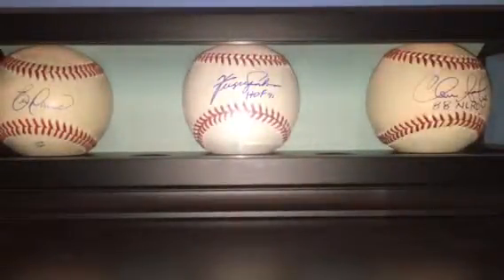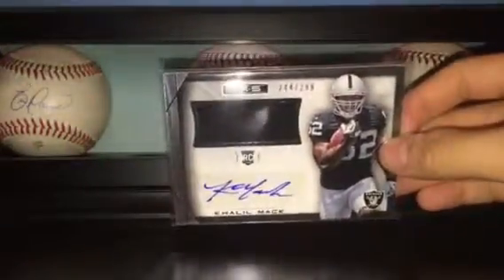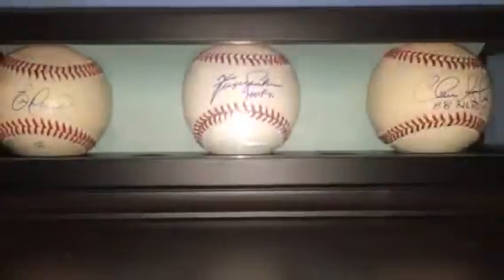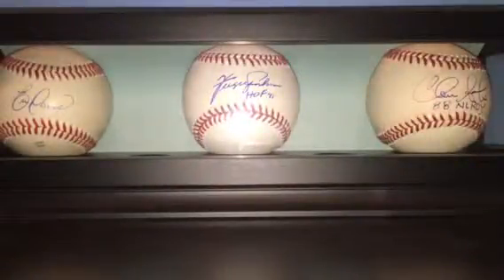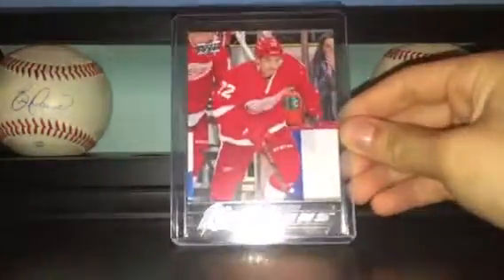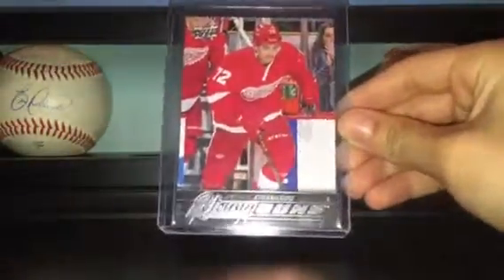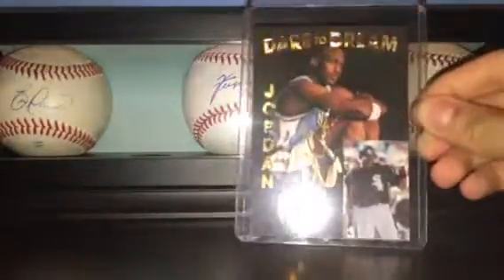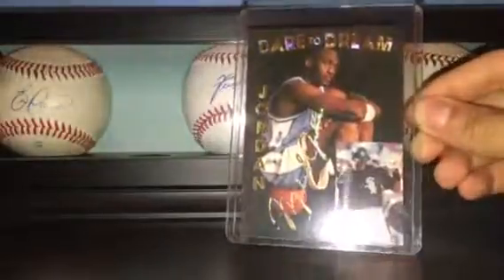And then I pulled this Khalil Mack Rookie Auto Relic, numbered 299. It's a pretty cool card. And then I got this Andres Athaneseo Young Gun, pretty cool. I also got this Michael Jordan card — baseball and basketball. It's pretty sweet. Dare to dream.